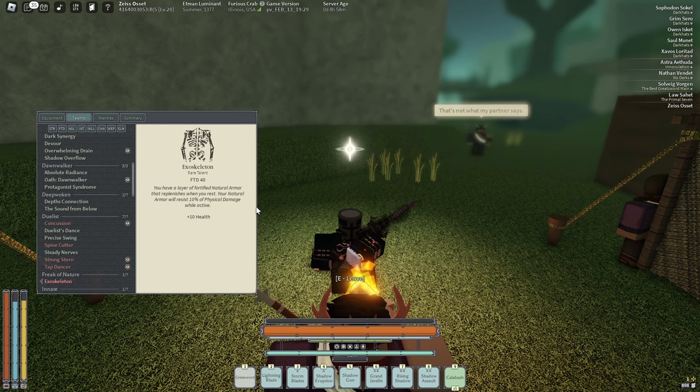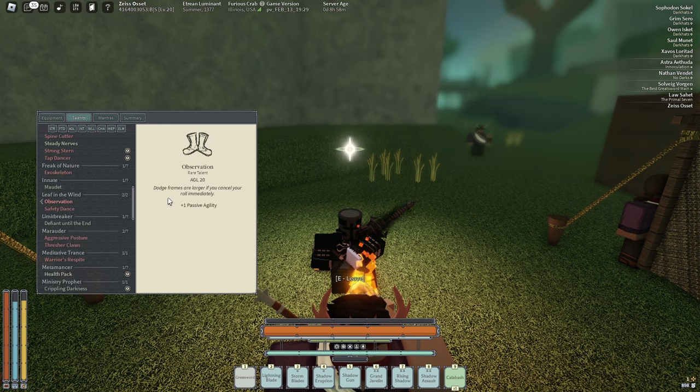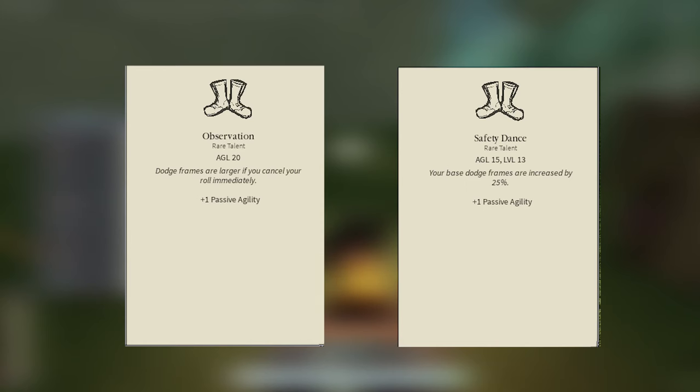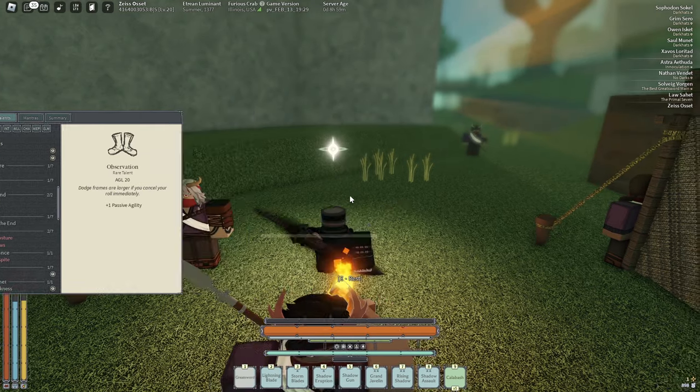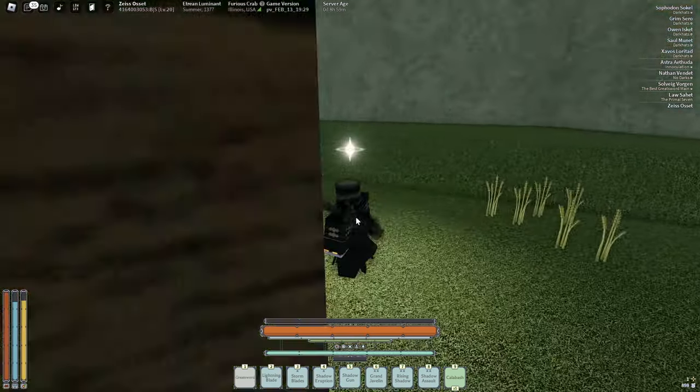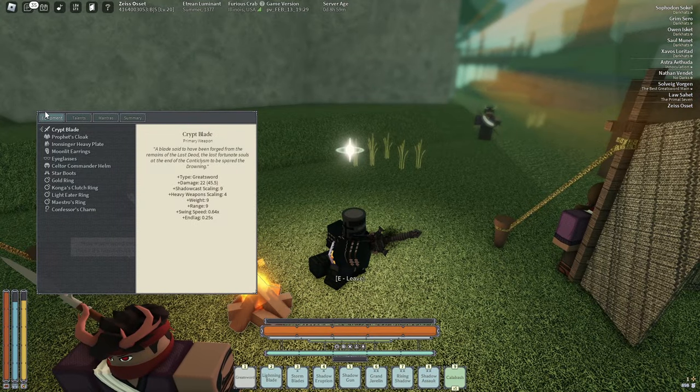For the second talent I usually go Observation and Safety Dance, because it completely increases your dodge frames. Safety Dance gives you 25 extra dodge frames on top of your base dodge. Both require 20 Agility. Observation basically makes your frames larger on a slight roll, so I usually get that instead of Risky Moves.